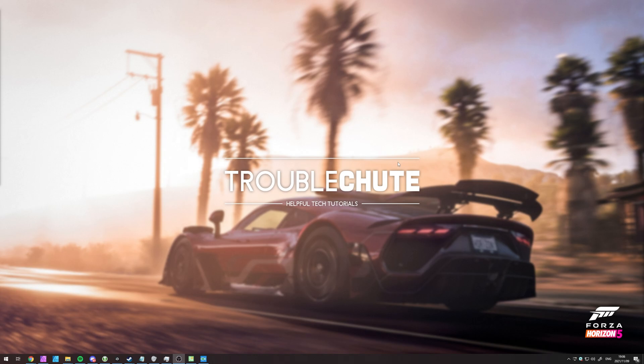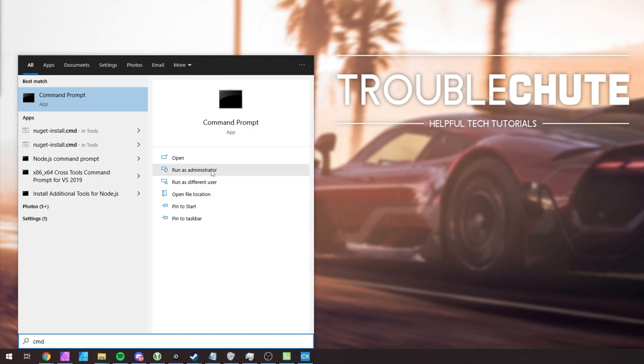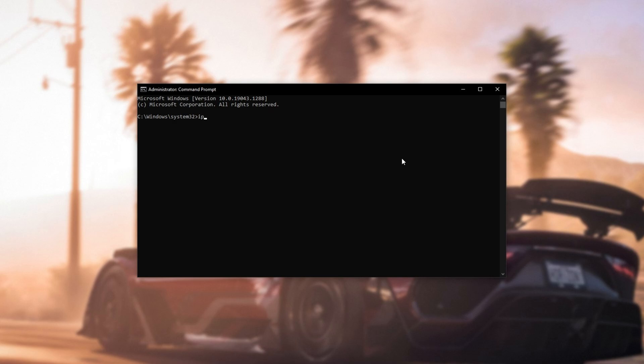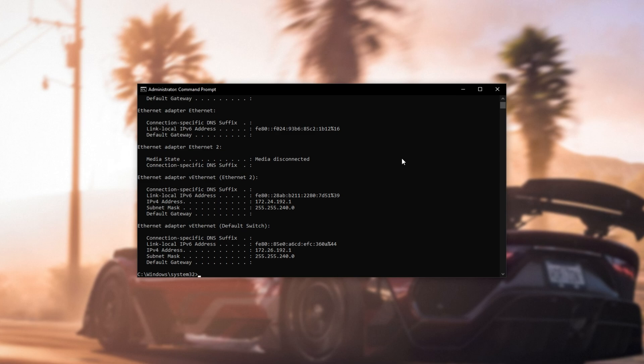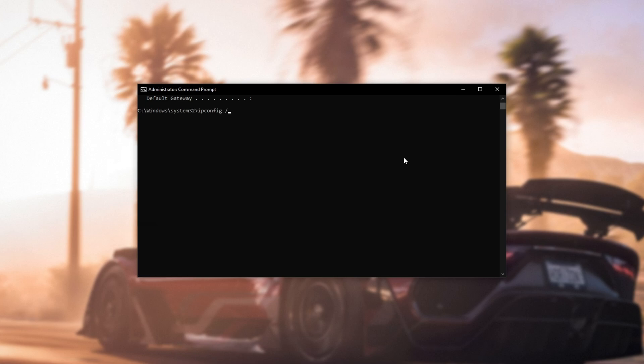Now that we've changed our DNS, it's a good idea to flush out everything that could be left there from before. Hit Start, type in CMD, and click Run as Administrator when Command Prompt is selected. Inside this new window, we'll type in ipconfig /flushdns and hit Enter. Then we'll run ipconfig /registerdns, hit Enter. Then ipconfig /release, and then ipconfig /renew, and finally netsh winsock reset.